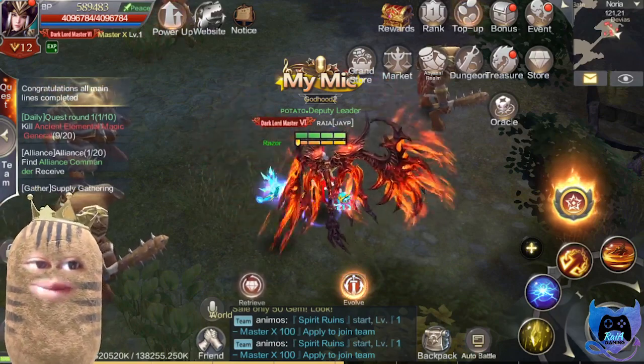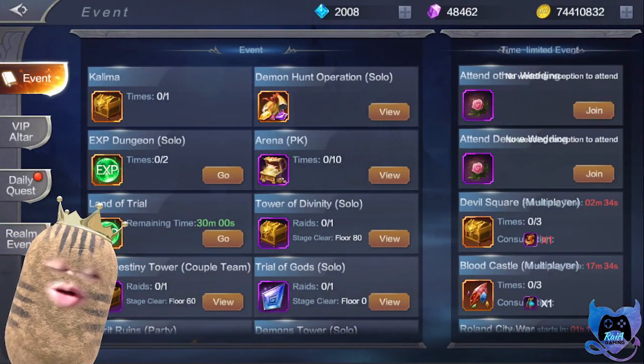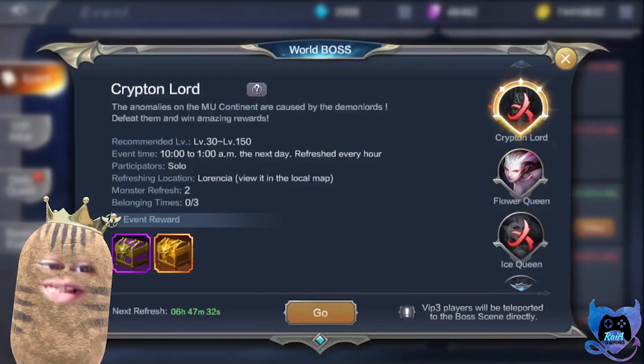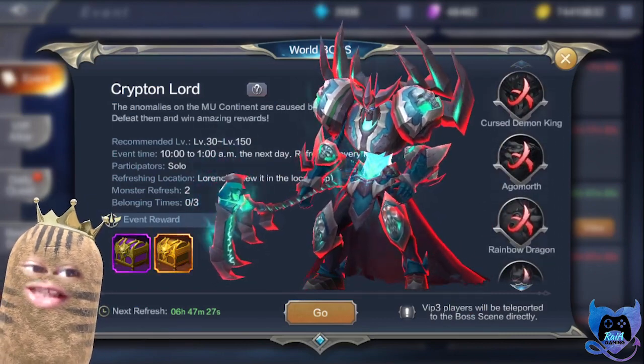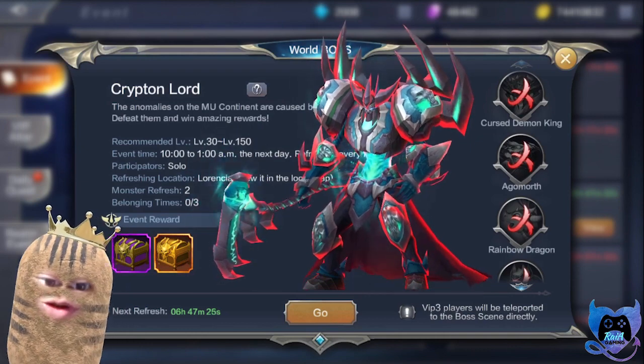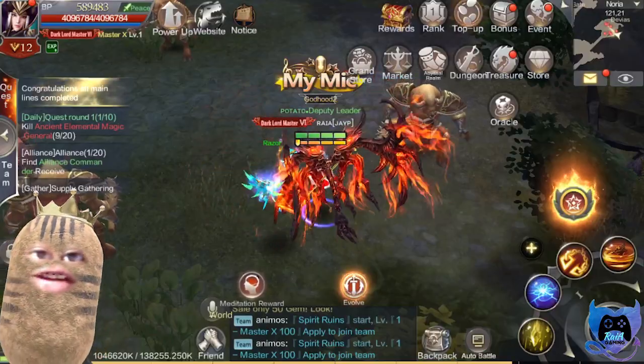Another way to earn your diamonds would be by killing the world boss. It doesn't matter if it's on the abyssal realm or the normal boss — just by killing the world boss you can earn around 10 to 50 diamonds per drop. It varies and it's really random, so keep that in mind.